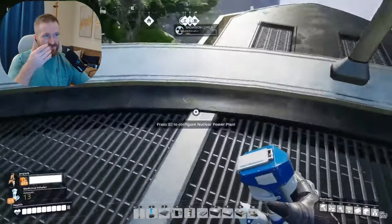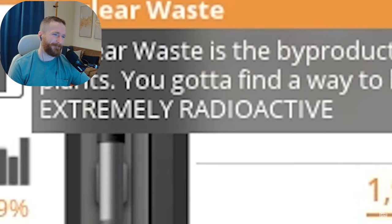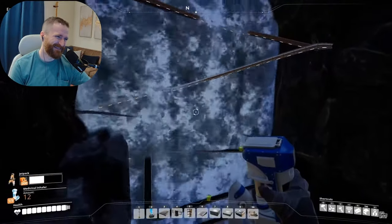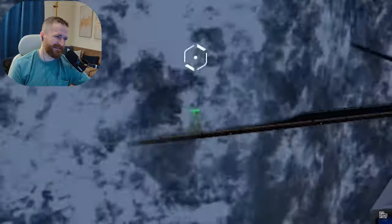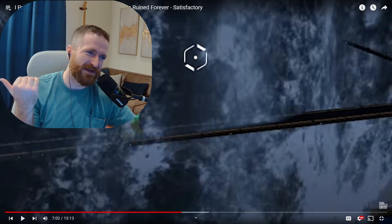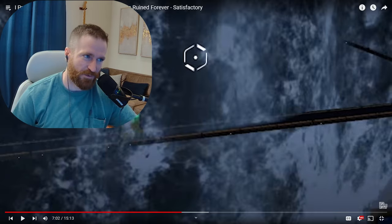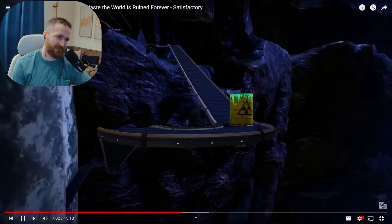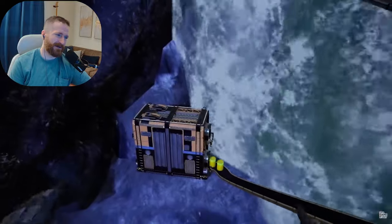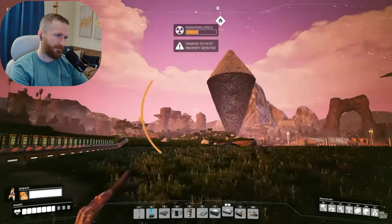The fuel rods are in the thingamajig — the machine looks to be working, and boy, is it a thing of beauty. Now the only thing left to do is hook it up to power. Look at that burst in power right there. Our capacity was 4,400 and then we brought the power plant online and now it's 6,900 — that is quite the leap. So here's the other thing that happens with nuclear power: we get delicious, beautiful waste. Extremely radioactive. And what are we going to do with that nuclear waste? Build a bunch of conveyor belts that zigzag it through the waterfall, of course.